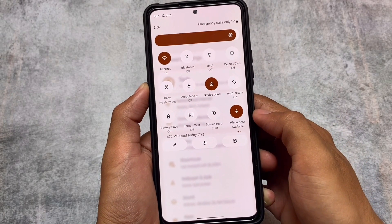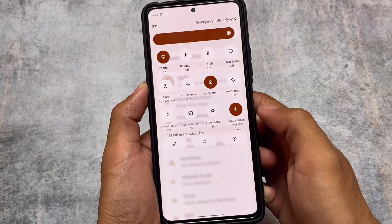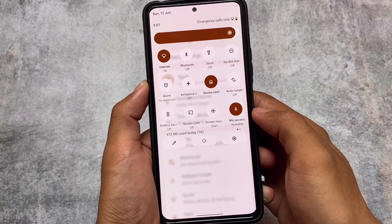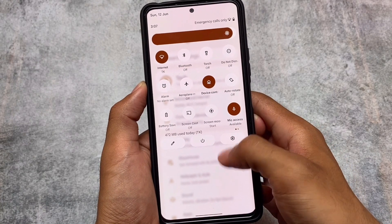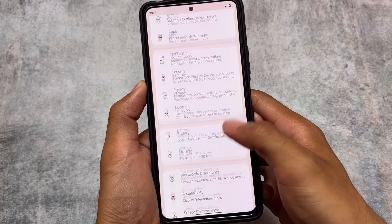In the quick settings panel, you can even adjust the transparency — in other words, the blur. This looks quite good. This custom ROM is one of those cool custom ROMs that will give you the Pixel goodies along with customizations.